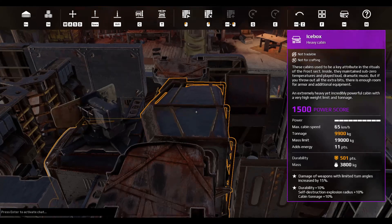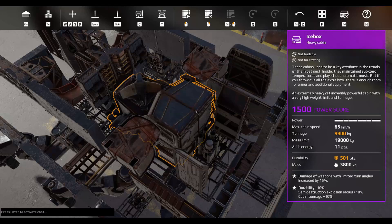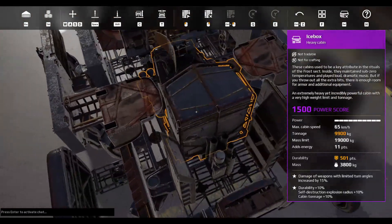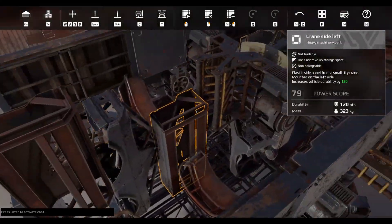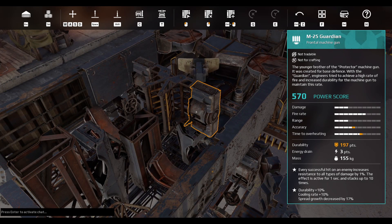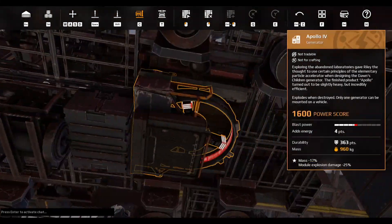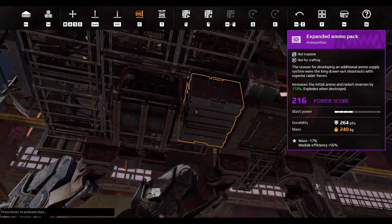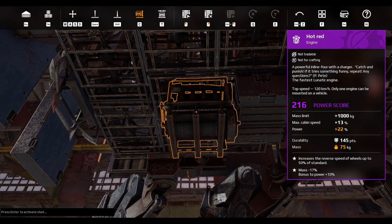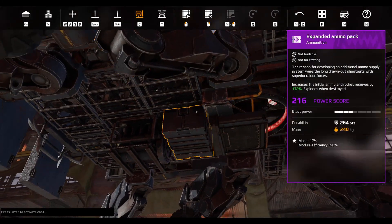We've got the Icebox which is fused for tonnage — it would probably be better to have one fused for mass on this. Then the Trombone which is battle pass fused, and the four Guardians which are also battle pass fused. Underneath we've got the Apollo generator which is mass reduced, and an RN seal fused for efficiency.